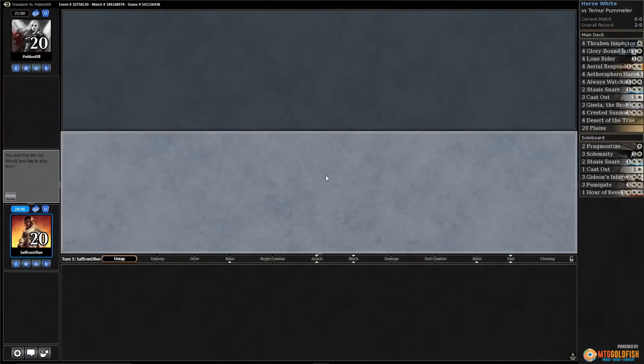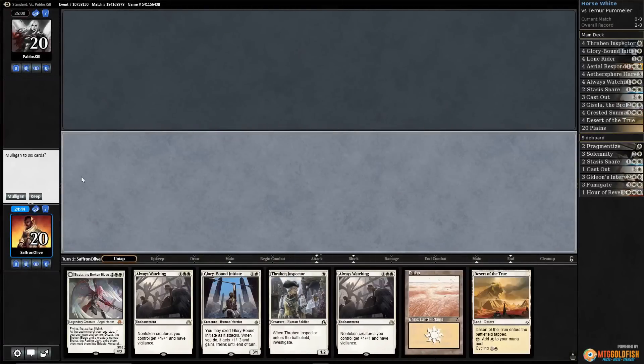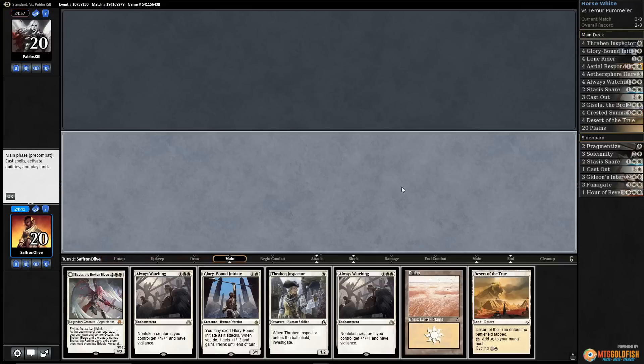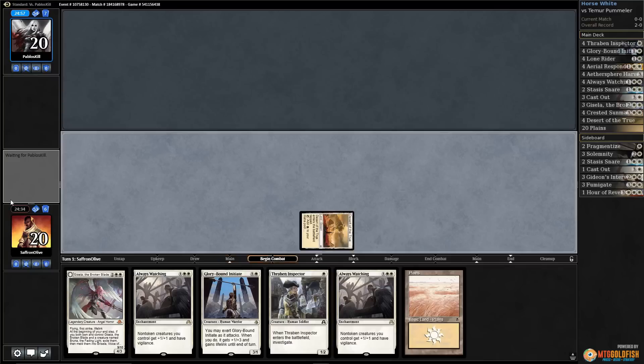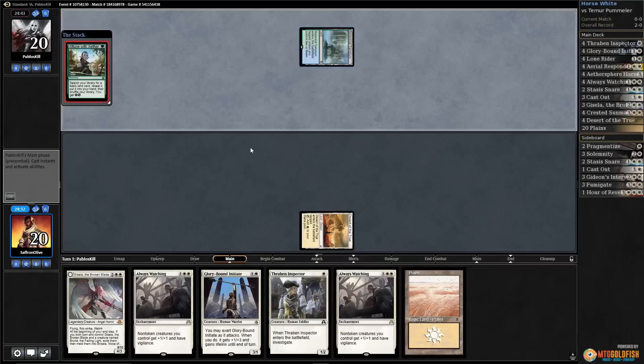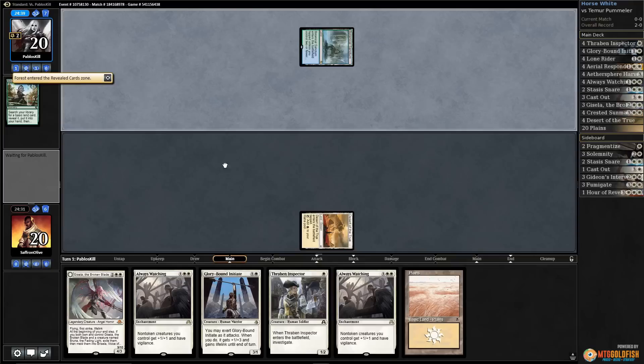Budget magic time — saddling up in Standard with Crested Sun Mare, mono-white Sun Mare. The deck is awesome, I love it. Let's play desert, which means we can't play Thraben Inspector yet, but I think it's fine. Passenger Sanctum, attuned with ether — maybe we'll get to put the Solemnities from our sideboard to use.